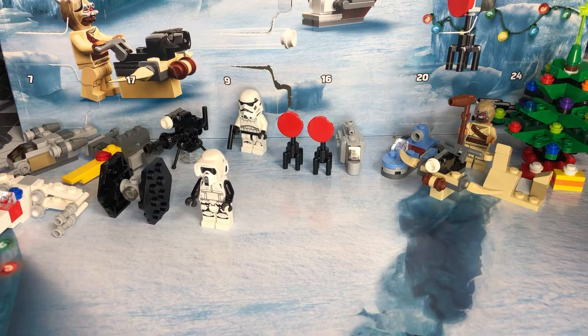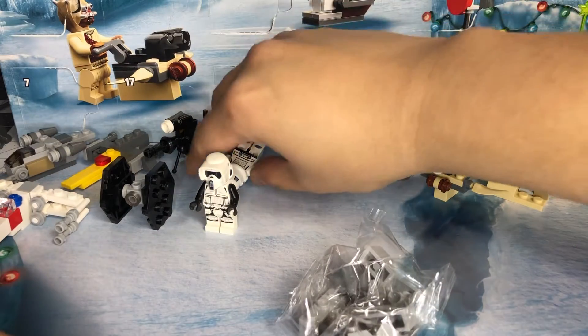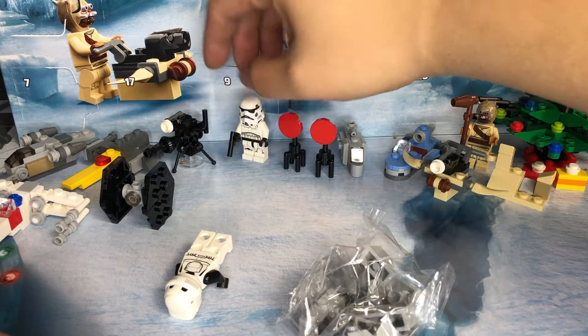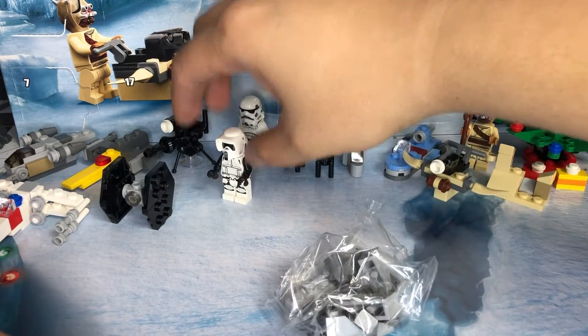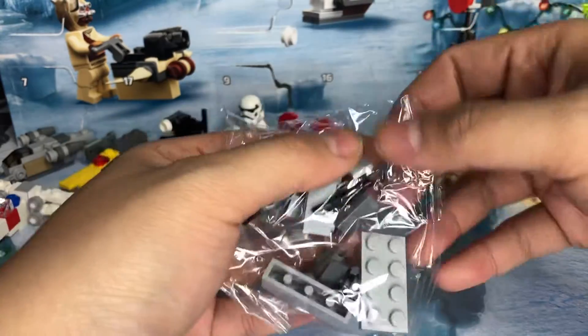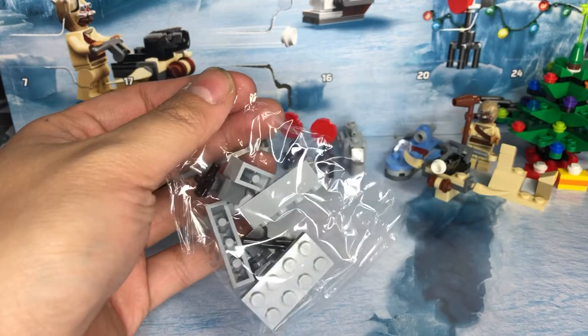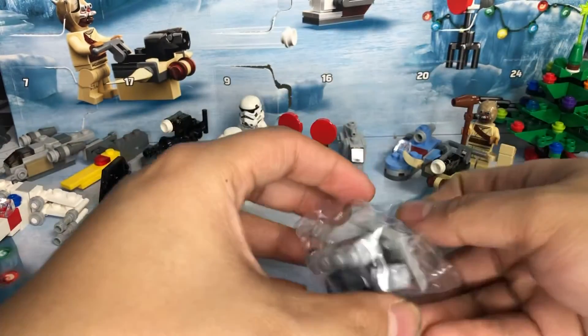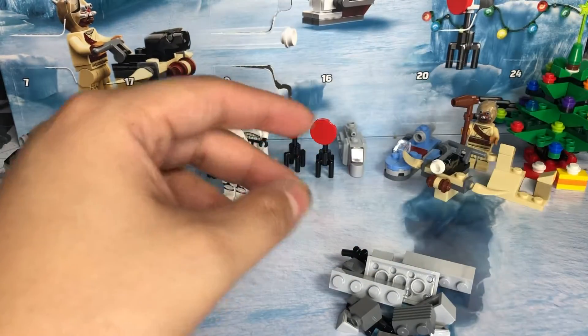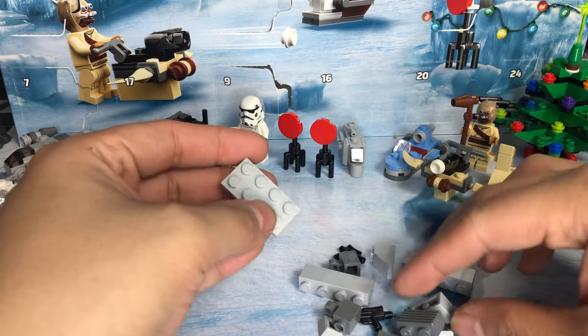And it is a piece of scenery — looks like it comes with some blasters, so at least it's got that. It's got two different blasters: a pistol and a rifle.